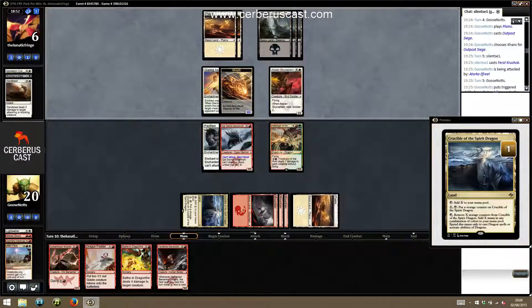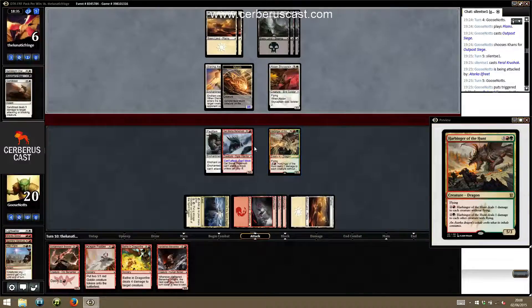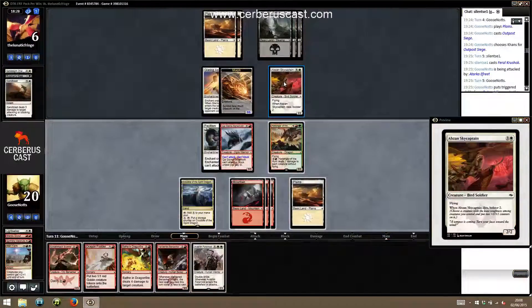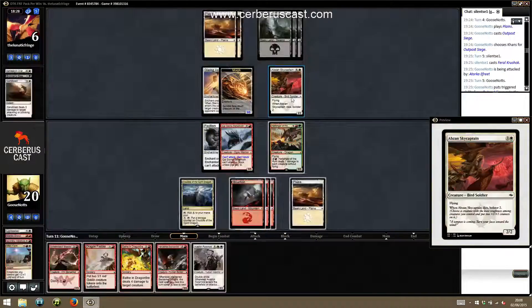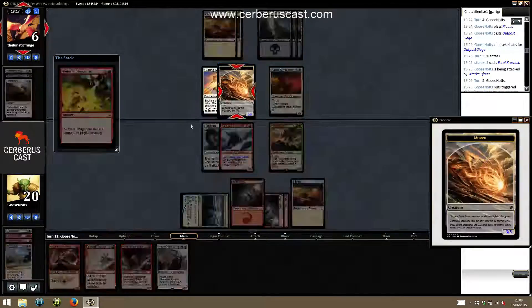I'm going to focus a little bit now and speed up the play. We get in for five — no blocks from the flyer. I think the play here is to bathe the birdie. That means his morph has to be a flyer for us to not get blown out.